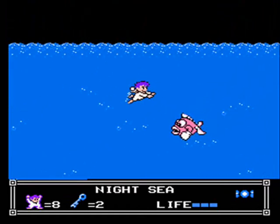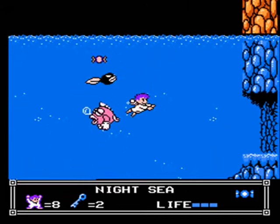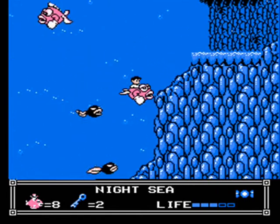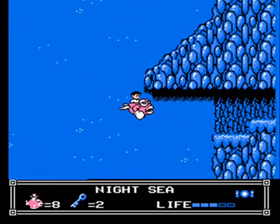Stun it with a piece of candy and feed this flounder some candy. Flounders have no attacks of their own, but they swim really quickly, so you can't really kill any enemies, but you can use your maneuverability to get away from them really easily.